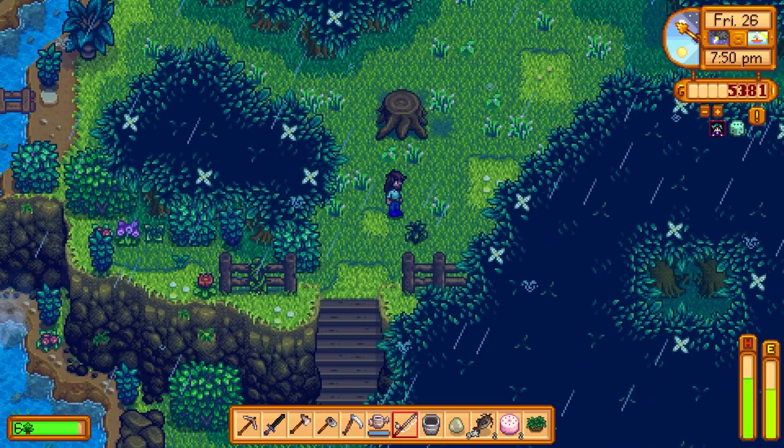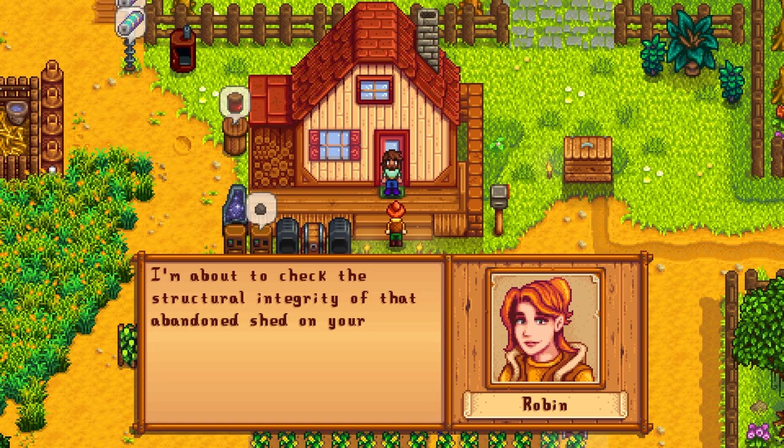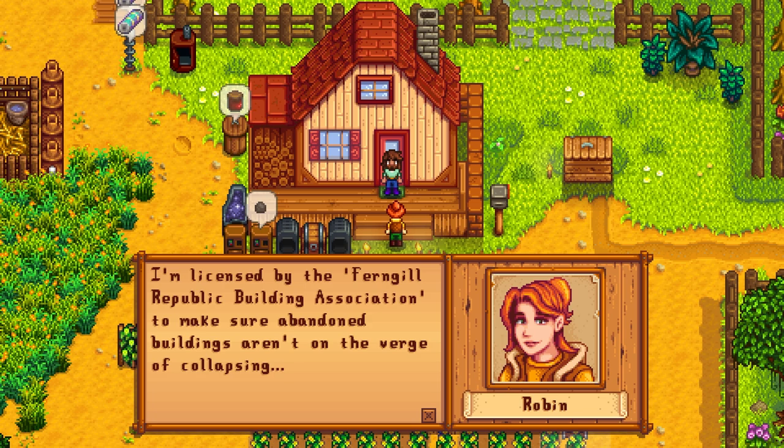Really good day — let's go ahead and put it on the next day. 6,600 gold, we'll definitely take it. Someone's knocking on the front door — oh, I wonder who this could be. It's Robin — she says 'Hey Grant, I'm about to check the structural integrity of that abandoned shed on your property. I'm licensed by the Fern Gill Republic Building Association to make sure abandoned buildings aren't on the verge of collapsing. If you have a moment, you can watch my inspection progress.' Sure!